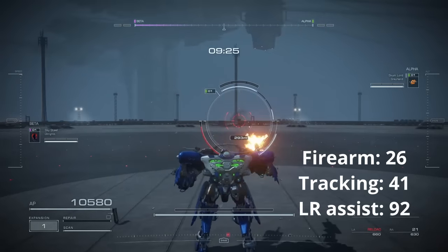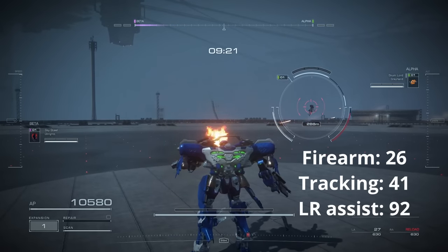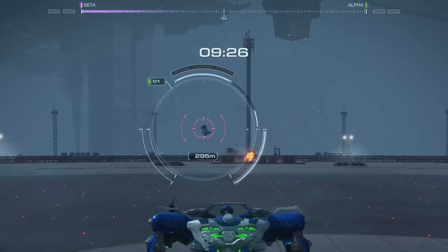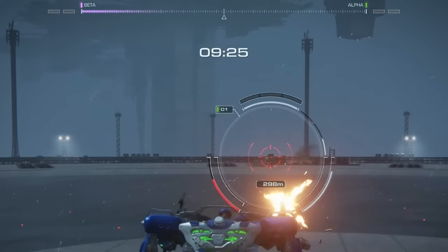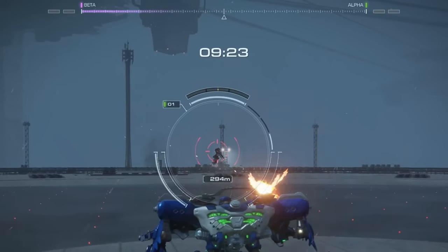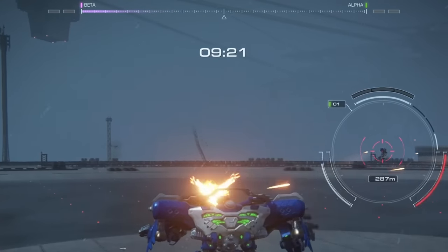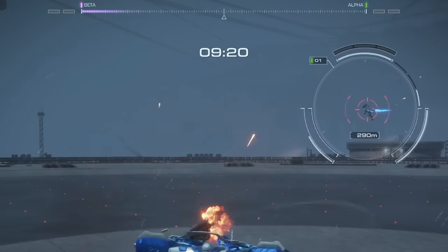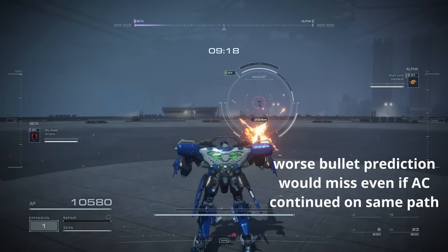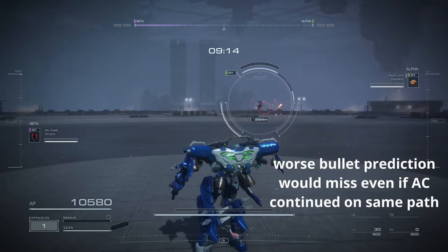However, one thing that might be difficult to spot in the footage is that even though the reticle sticks well to the target, the bullets are not hitting as well as they can. This is because target tracking from firearm specialization also has to do with how accurately your targeting system predicts the path of your target. You can see that the bullets fly off quite a bit from the reticle even when continuing at the same speed after changing directions.